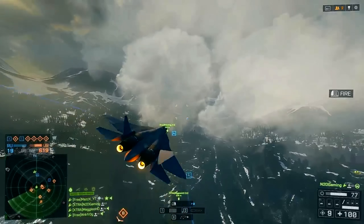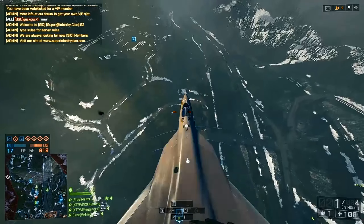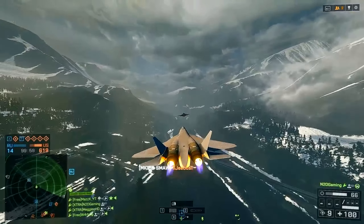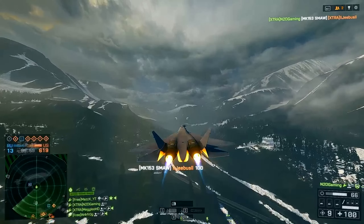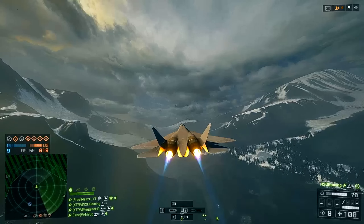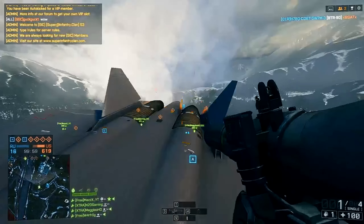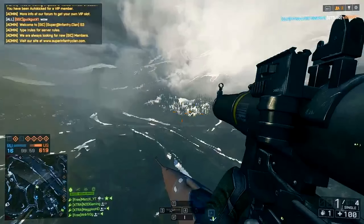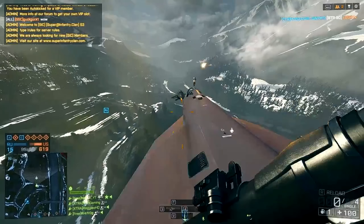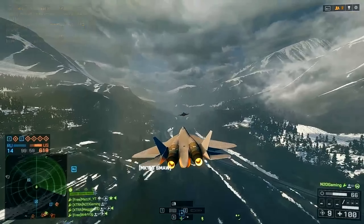Kicking us off today at number one, we have a Battlefield 4 clip sent in from N2D Gaming. He's playing in the jet, jumps for a Rodeo Zouk, and actually takes out a guy attempting a Rodeo Zouk on him with the small arms. He hits the infantry as he's ejecting from his seat. Watch it back in slow motion — just insanity. He probably didn't mean that, but he would have hit the jet. An insane effort — fantastic work.